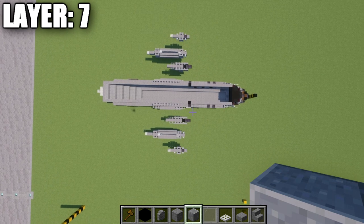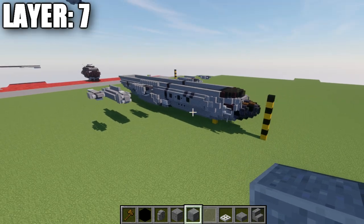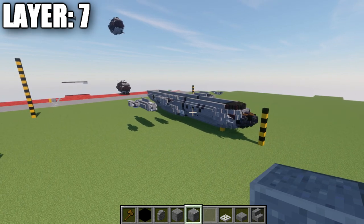A heads up: the next layer starts getting into the wings, which for every aircraft is probably the hardest part of the tutorial, especially for these large cargo planes. The next few layers will be a little bit difficult as we progress into the wing section, but once we get done with the wings we're pretty much smooth sailing with just the vertical stabilizer to put on. Bear with these next few layers — I'll do my best to get you through them.